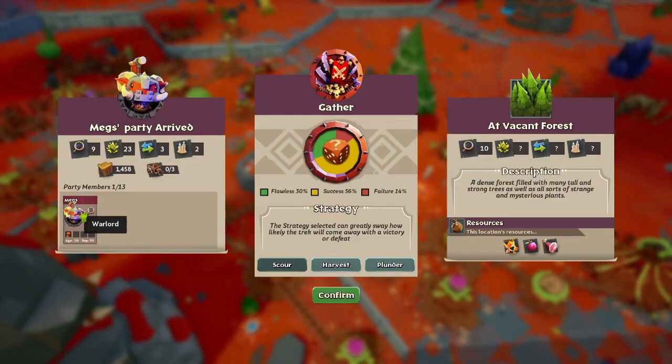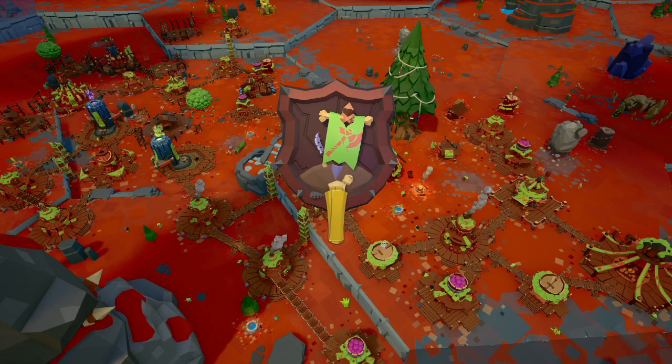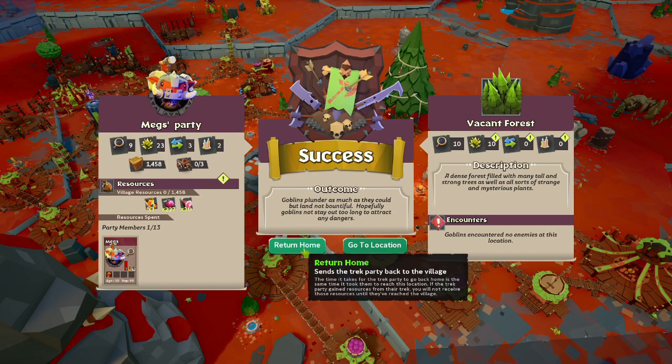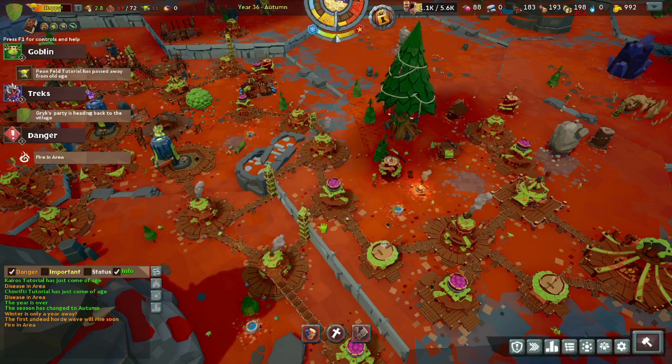This is why you want to select a warlord with a high war stat like Meg's — you can plunder and still have a very good chance of success. And just like that we got 200 berries plus 30 meat, which is another food source. Berries are your primary food source but meat is kind of a secondary one. I'm not sure if you can survive on meat alone, but it is very useful still.